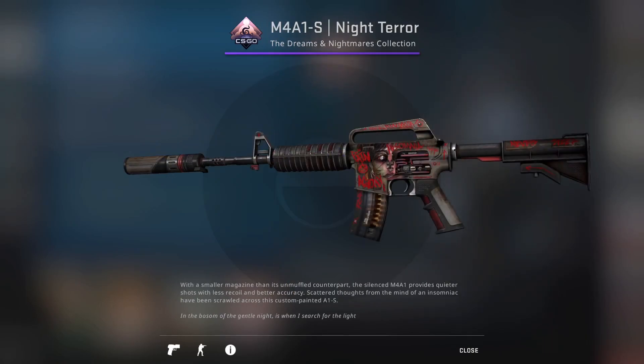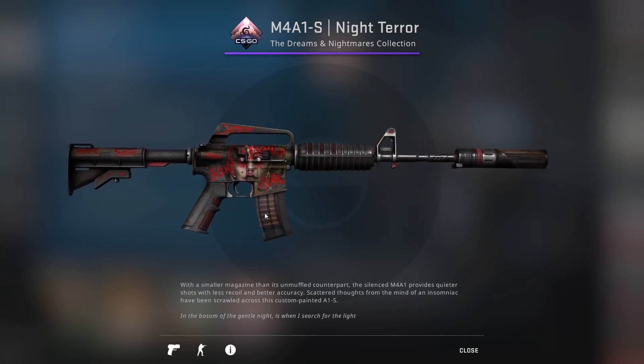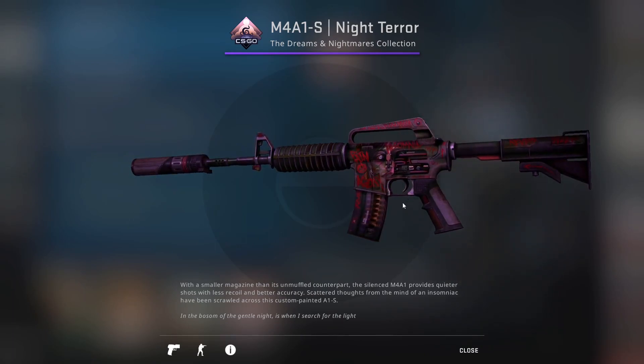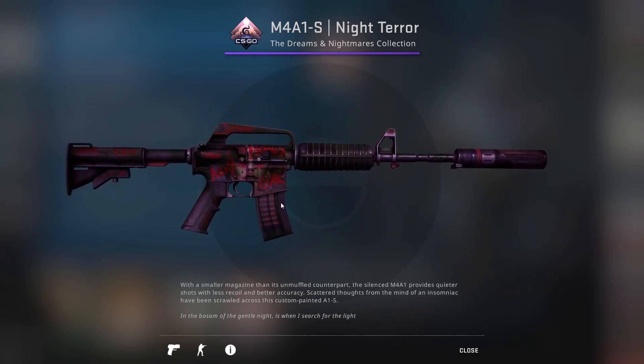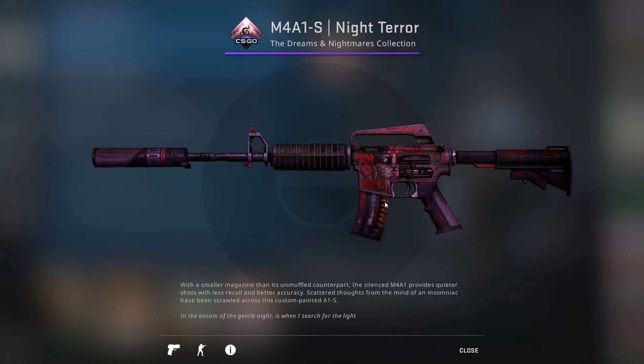Then we have the second most expensive skin when looking at the Battle Scarred format. This is a quite low float Factory New, and in my opinion it looks above average, but I think it's kind of missing something. When you head to the Battle Scarred format, you get that feel I think the gun was going for — that ominous reddish-purplish color combination with a little bit of a darker tint. I think this one really suits the feel of the gun better than most people get with Factory New. You've got text like 'Never Sleep Here,' Night Terror, Insomnia, Pain, Fear — a lot of things that go with the gun, and the Battle Scarred format is extremely cool especially with the colors.